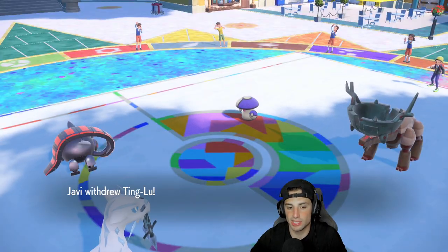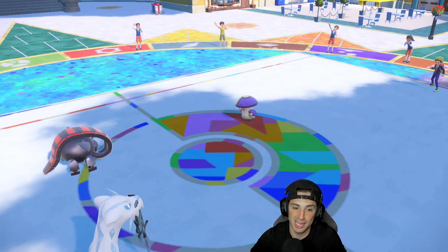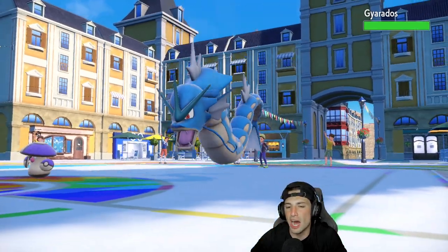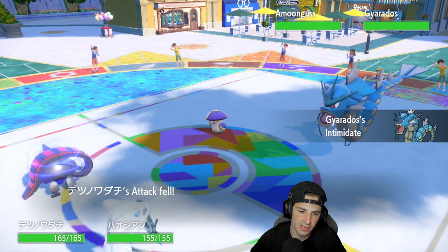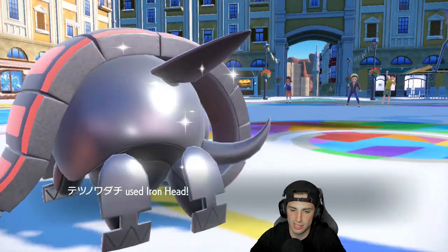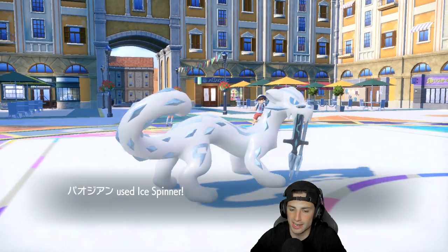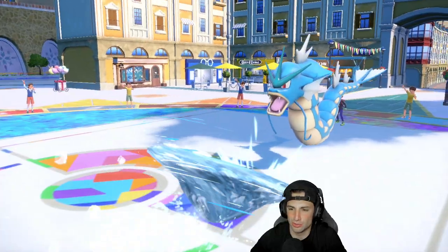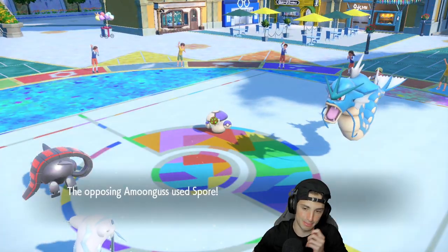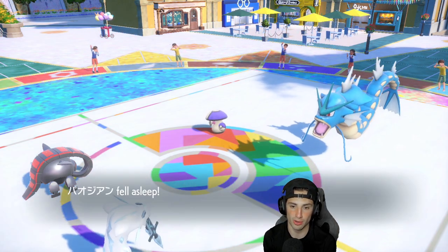If they go for Rage Powder that's fine; if not, Ting-Lu is going to take some decent damage. Ting-Lu ends up swapping — they go into Koraidon for a solid Intimidate. Are they Rage Powdering? They're not, so they're looking to put somebody to sleep. We hit with Iron Head and Ice Spinner — two moves that aren't really going to do too much to Koraidon. It soaked really well and now Chien-Pao is asleep. Solid first turn from our opponent.